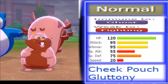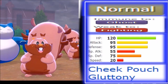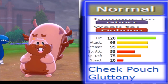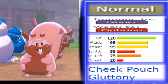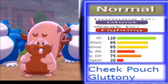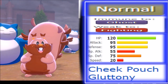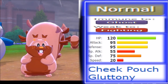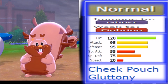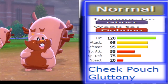Greedent's defensive capabilities allow it to be bulkier than Snorlax ever could, though its 75 Special Defense means Snorlax eats special hits better. Abilities: Cheek Pouch and Gluttony. Gluttony rarely sees use here because Cheek Pouch is really good on this Pokemon — it's the first Pokemon to do this ability right. Once you pop your berry, Cheek Pouch gives you 33% HP recovery. With 120 base HP, that complements the ability perfectly, making Greedent the absolute best Cheek Pouch user.